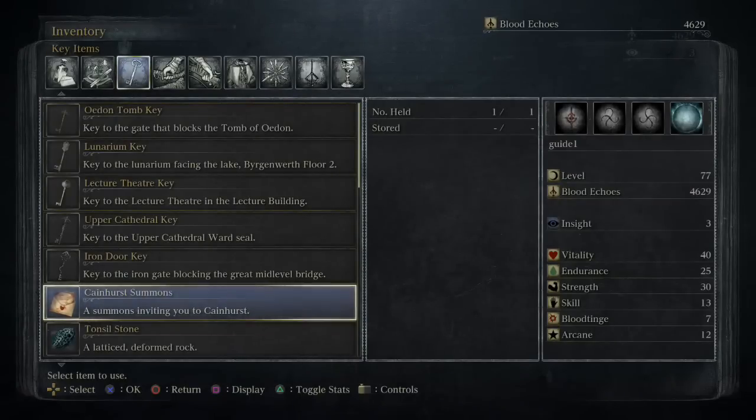So now we're going to Cainhurst. You need the Cainhurst Summons and you want to go to the Witches Abode Lantern when you fought the Witches of Hemwick. You get the Cainhurst Summons in Josefka's Clinic, and you have to kill the Witches otherwise you can't go to Cainhurst.